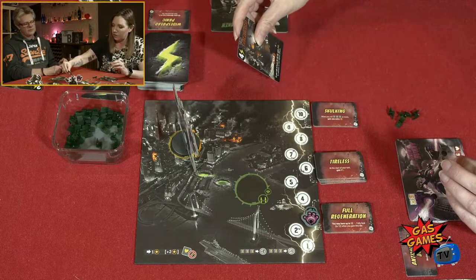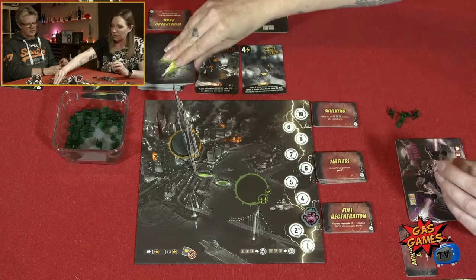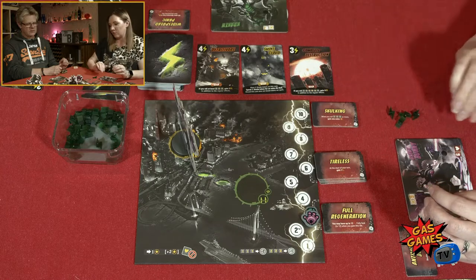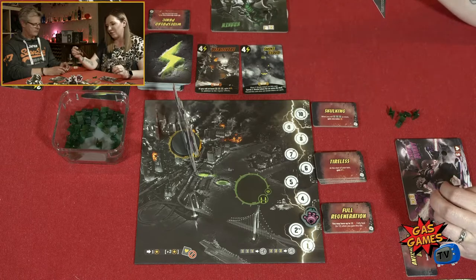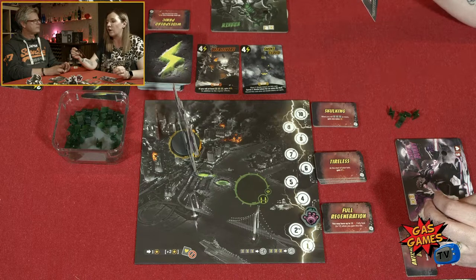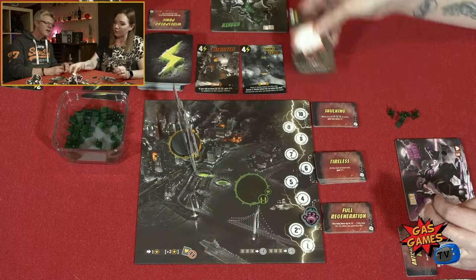New cards come out: Detrivore, smoke cloud, and Complete Destruction. Complete Destruction — if you roll one, two, three, life, smash, and energy, you gain nine victory points in addition to the regular effects. It costs three.